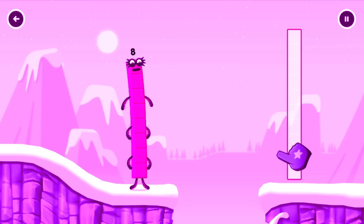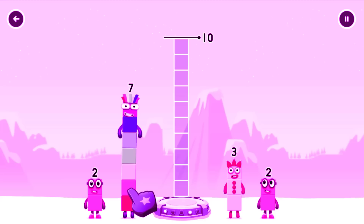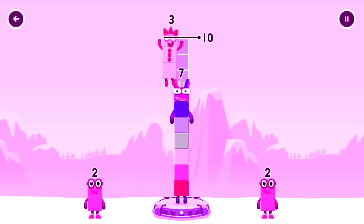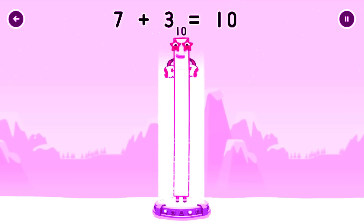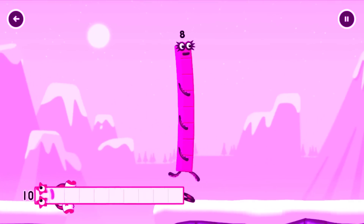Tap here. Add number blocks to make 10. Drag number blocks into the middle until you fill all the spaces. You cracked it! Seven plus three equals ten. Ten! Good job!